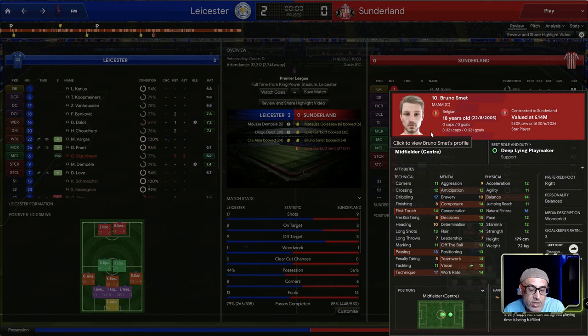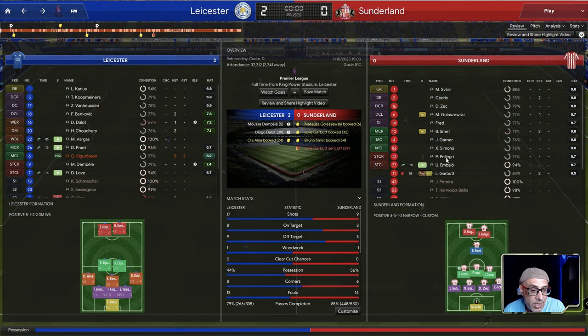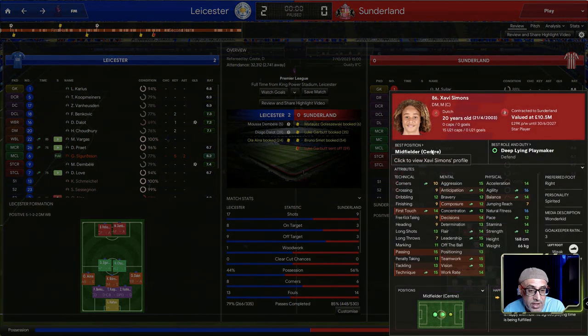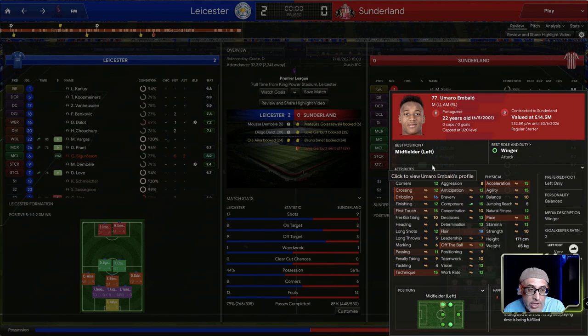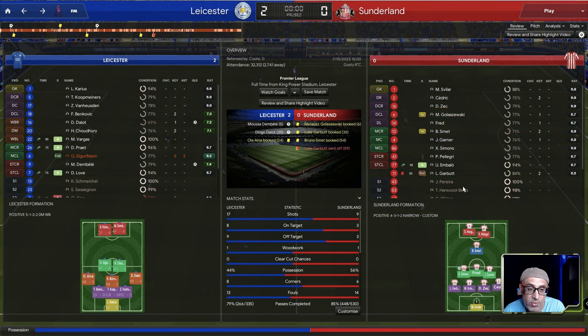We could definitely play Smith in a 4-1-2-3 but for now what's more important is surviving. Then there's Simons — a very nice player with good off the ball, good positioning, and importantly tackling, teamwork, and work rate. Then Embalo — a player we have to find some way of fitting into the team because he has pace going forward, can hold the ball, and hopefully get us a few goals.